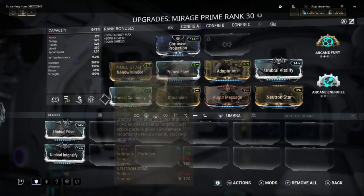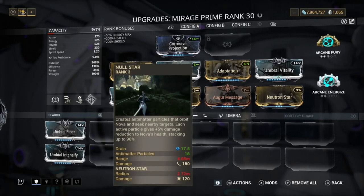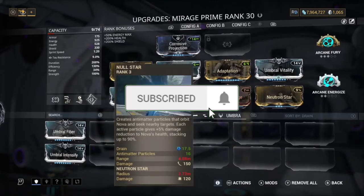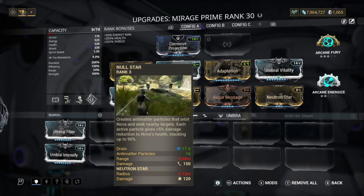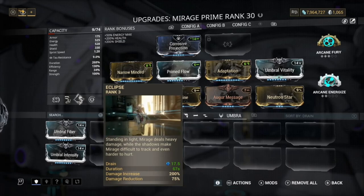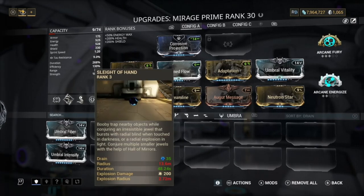I mainly build this for duration just for Null Star, because Eclipse's 200% damage increase is already enough. With Null Star giving 5% damage reduction per particle, at 16 particles that gives us around 80% damage reduction. Combined with Adaptation, it's really hard to die. On top of that, Eclipse can also give 75% damage reduction when it procs defensively.